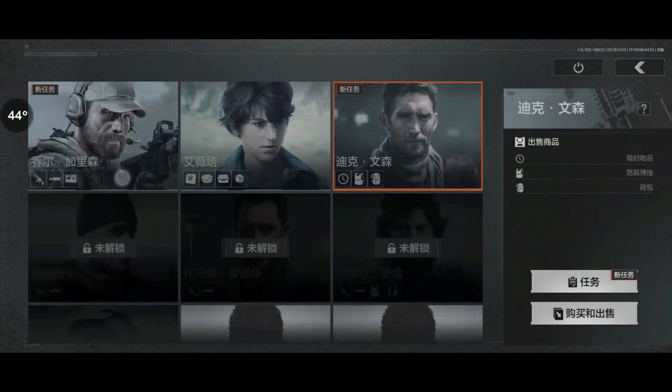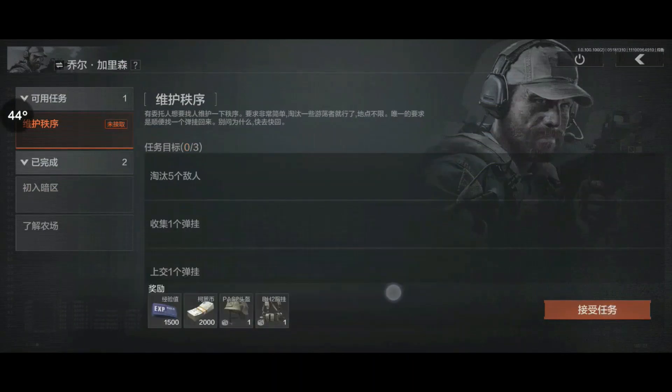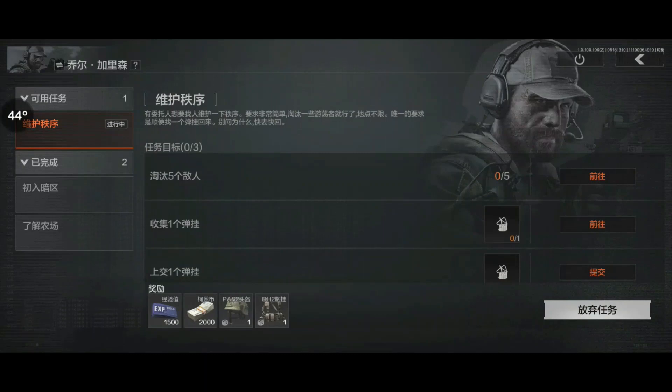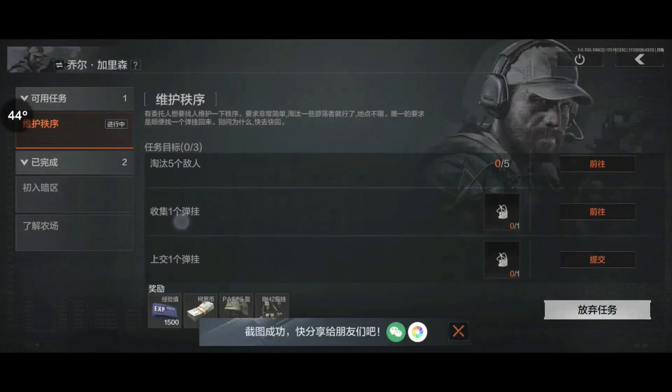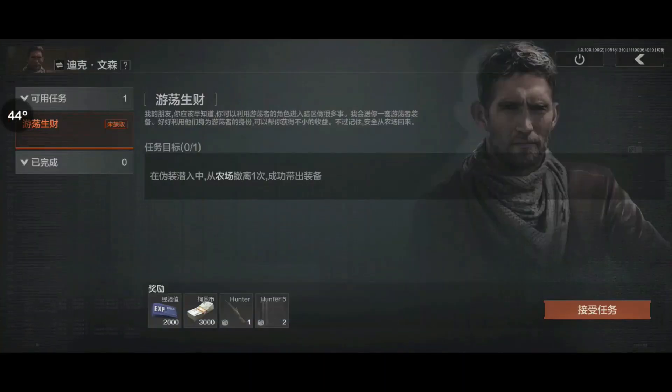Dick Vinson finally got a mission for us. I'm gonna start with Joel because he got a new mission for us as well. I think this is — get a rig from the mission. Then I'm gonna swap over to Joel.